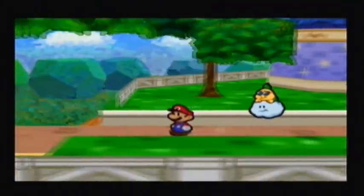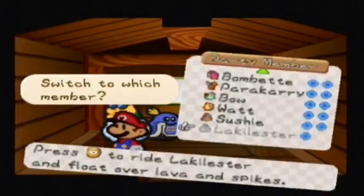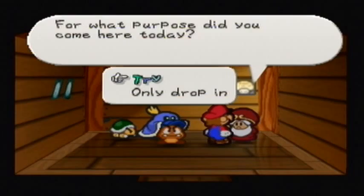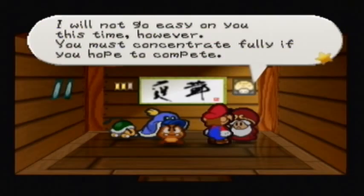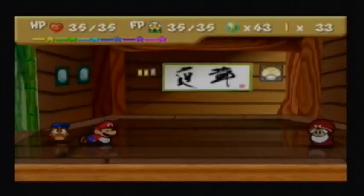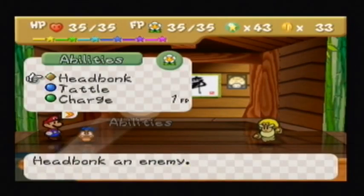Now, why am I switching my badges around, you might ask? Well, we are going to head to a location we have not seen for quite some time — we are going to be heading to the Dojo, for we are going to challenge it once again. "Mario, welcome to our Dojo. For what purpose did you come here today?" "To try! And fight!" "Very well, Mario. I will fight you again. I will not go easy on you this time. However, you must concentrate fully if you hope to compete." "Mario, Master, fight!"